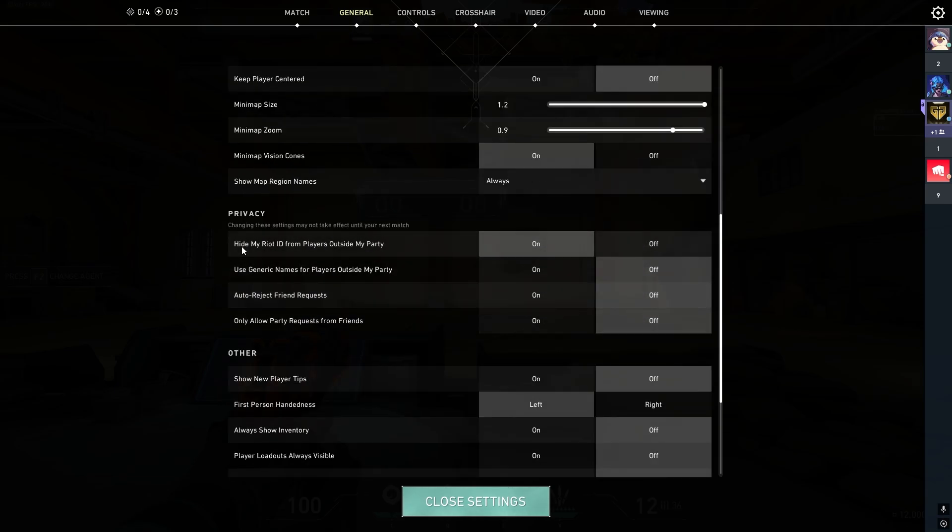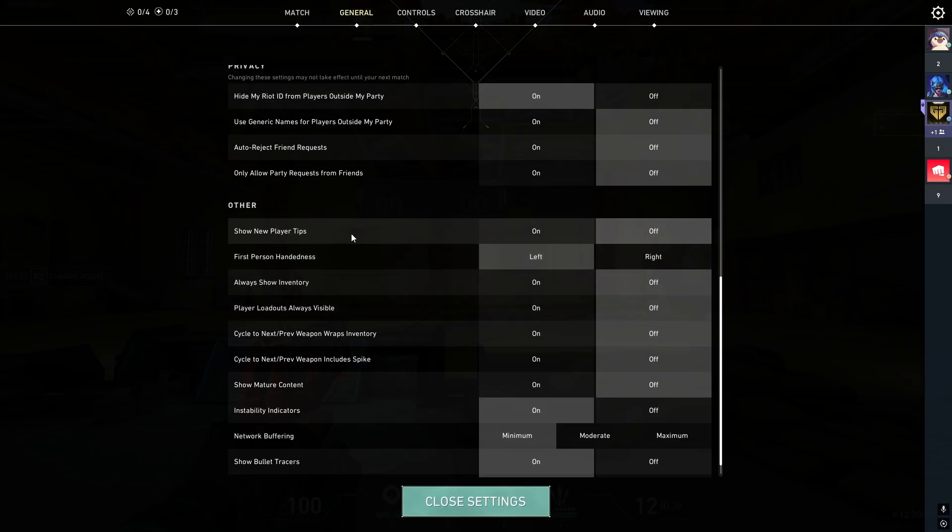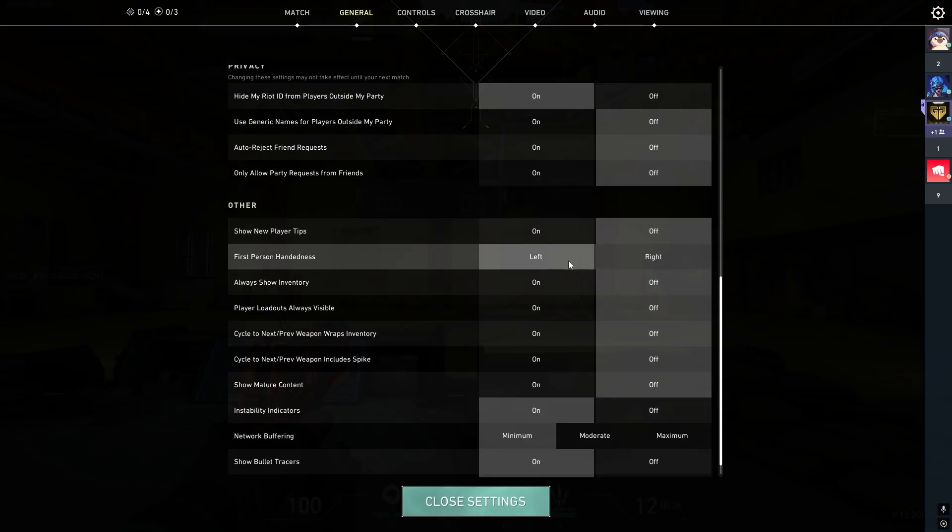Privacy settings are personal preference. Hide my Riot ID from players outside my party — turn this on if you don't want your name shown. Use generic names for players outside my party means your team will be labeled as Jett, Neon, Reyna, Cypher, etc. For new player tips, you can have this on as a new player, but I'd recommend turning it off as it crowds your screen and draws attention away from your gunplay. First person handedness — I use left from playing CS. Scientifically, if you're left eye dominant you should use right, and vice versa, but there's no right answer so just experiment.